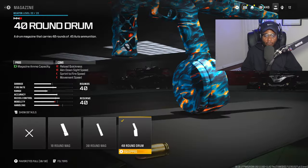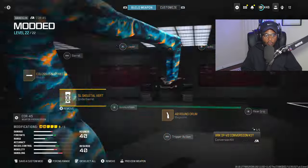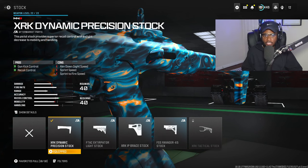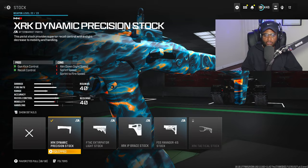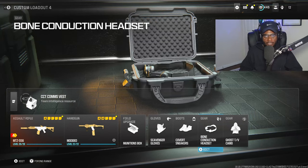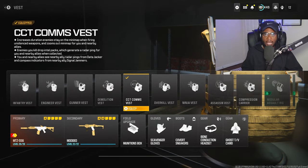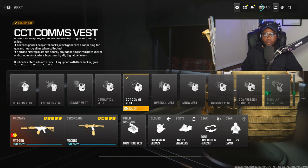On the secondary we have the 40-round drum, the SL Skeletal Vertical grip, the Colossus Suppressor XS version, and the XRK Dynamic stock, courtesy of that conversion kit, for increased gun kick and recoil control. Do not forget to rock the Comms Vest, Scavenger Gloves, Covert Sneakers, Bone Conduction Headset to hear footsteps and gunfire a lot easier. We are running Ghost to keep us off the radar, and CommsFest is going to be phenomenal, acting like a 24/7 UAV.